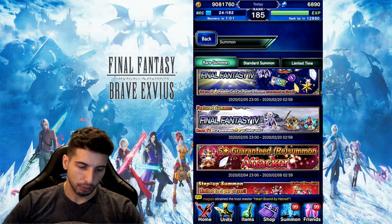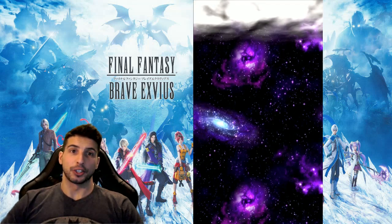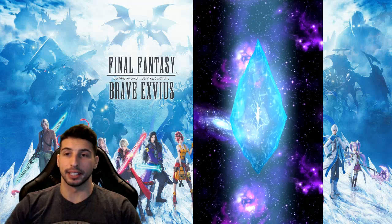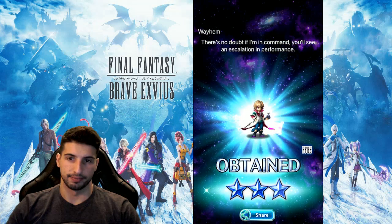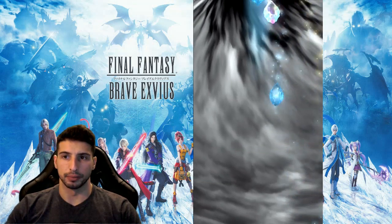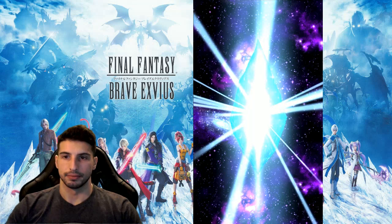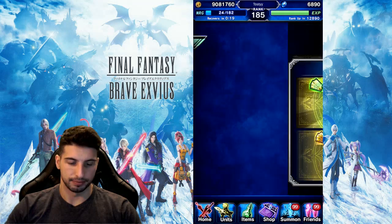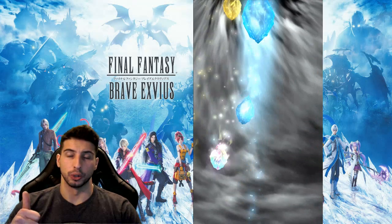We're going to go here and start popping those tickets. The goal is at least one Paladin Cecil. We did a bunch of summons already, so the game should be nice to me and maybe drop a rainbow soon. The game says, 'You have no chance.' I can't believe with all these summons we're only going to get one rainbow — and the one rainbow was the 7th Siege Art. Terrible luck!